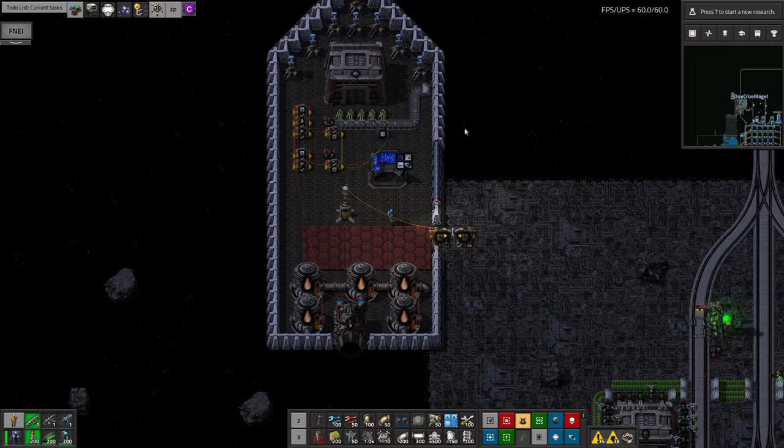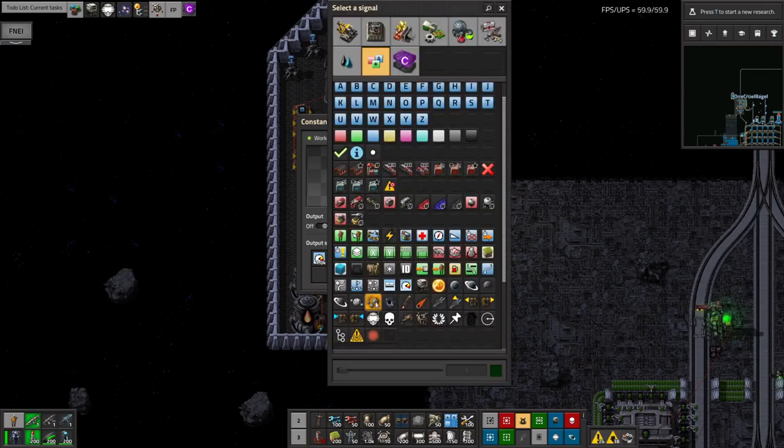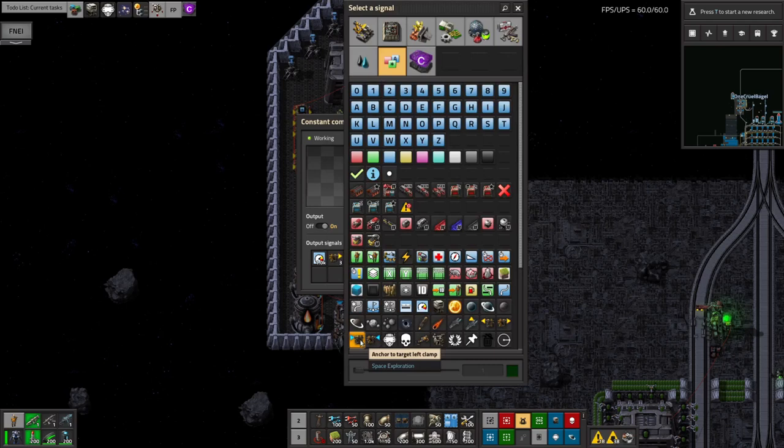Once you've chosen your clamp numbers, modify the combinator you used to set the ship's speed. Add clamping signals with the numbers for the ship's clamp and the docking clamp. The signals with the orange arrows are for the clamp on the spaceship. The signals with the blue arrows are for the clamps you dock to. Make sure you get them pointing in the correct direction as well.